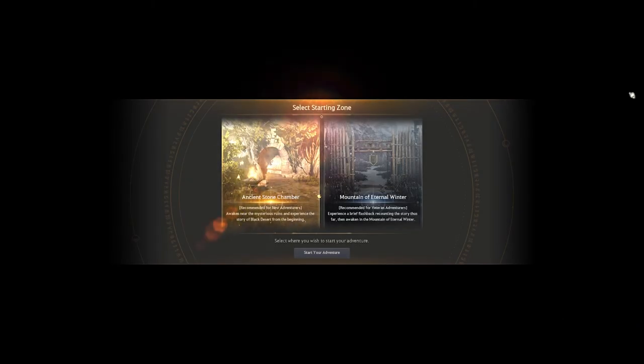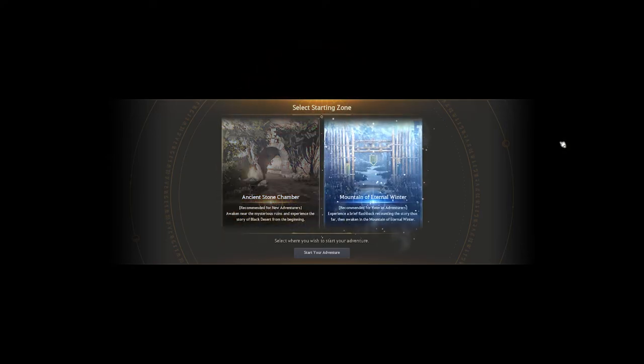I'm at a crossroads: Ancient Stone Chamber, recommended for new adventurers — awaken near the mysterious ruins and experience the story of Black Desert from the beginning. Or Mountain of Eternal Winter, recommended for veteran adventurers — experience brief flashbacks then awaken in the Mountain of Eternal Winter. I'm not a new adventurer, and as much as I'd like to start from the beginning, I cannot stand the desert — it's my least favorite area. So I'm going with Mountain of Eternal Winter. Start your adventure.